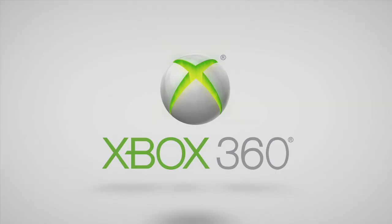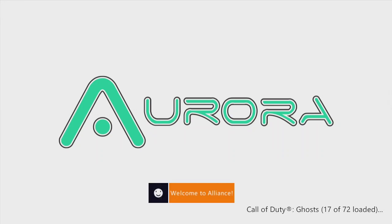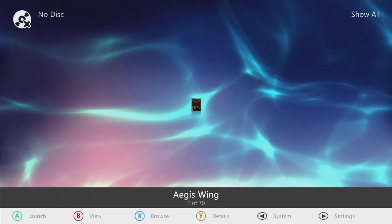This is a 320 gig, so there's a lot more on it than the 160 — that dictates what size, how, and how many games you can put on it. We're booting up, we're gonna get our notification from our server letting us know that it's online and live, then we're gonna boot into Aurora. There are 72 titles on this thing.